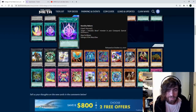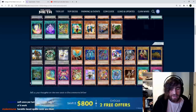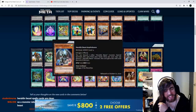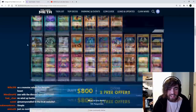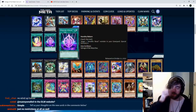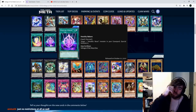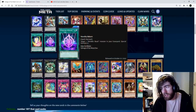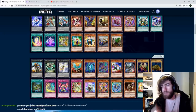Heraldi Reborn: target one heraldic beast monster in your graveyard, special summon it. Similar thoughts to the other revival cards — do we use this? Probably not, because we're too busy trying to get a consistent combo at the start. Extenders are only useful if you already have a really good opening. Historically we don't really use these kinds of spell card revive cards unless they're specifically searchable, like the Karakuri revive card. That's not really how Duel Links works.